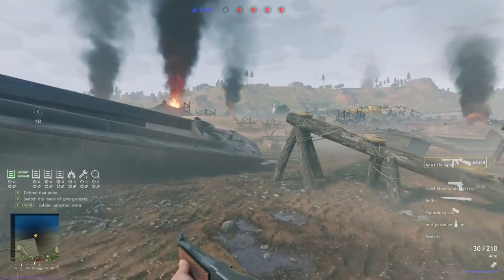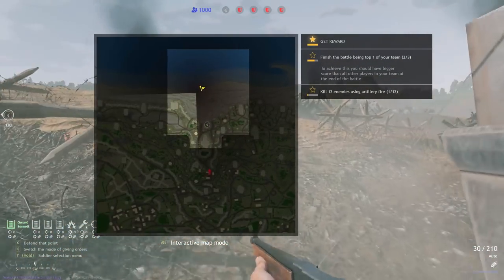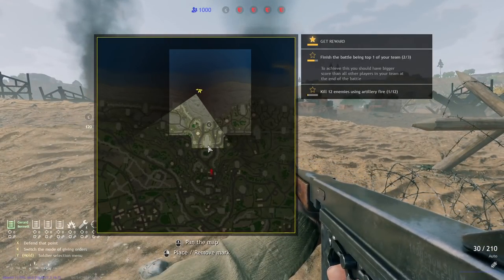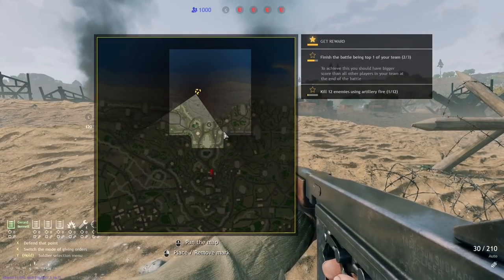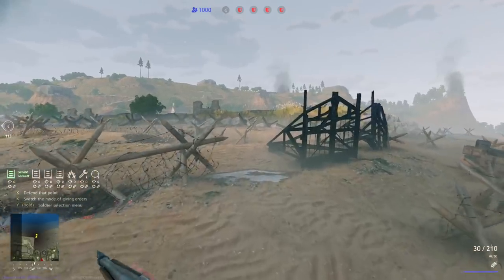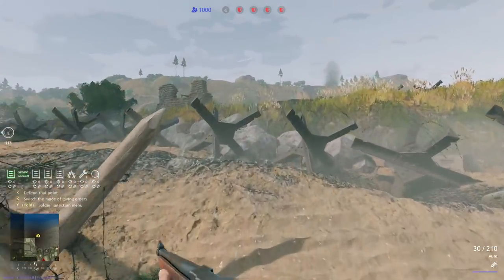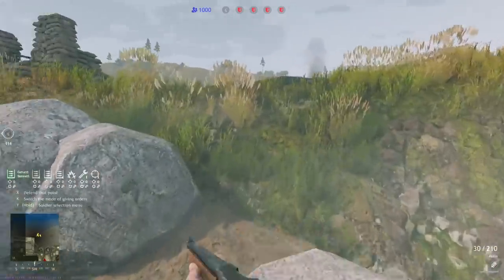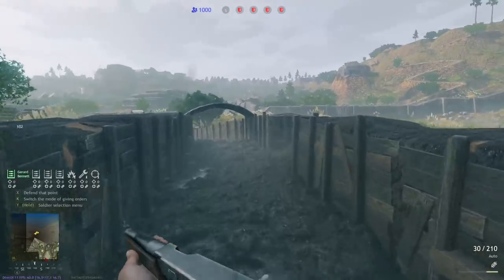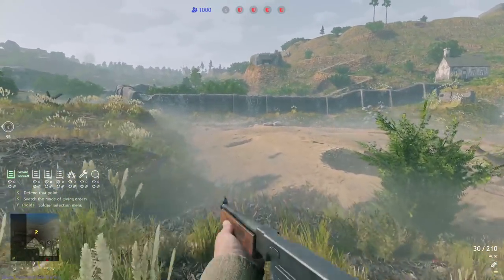We're starting as infantry. There are three different possible objectives for the first objective on D-Day: one in the front, one in the back, and one on the left flank, which means this right flank is typically pretty open for you to move along. Yes, you can get mowed down by some MGs, but if you move quickly and get in at the very beginning, you can pretty easily coast along into this trench line.